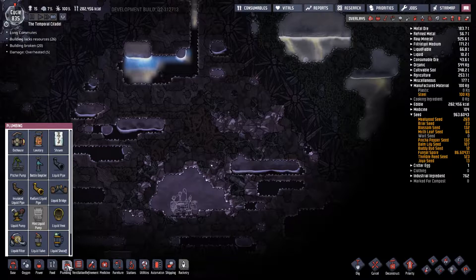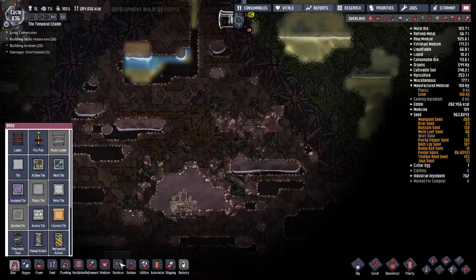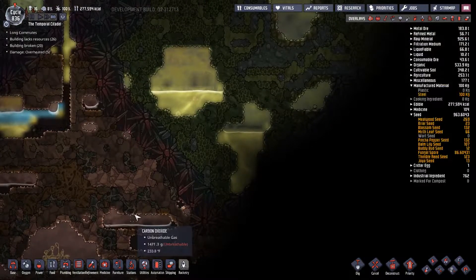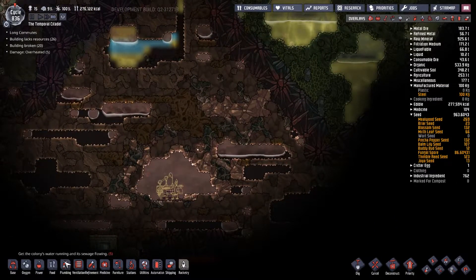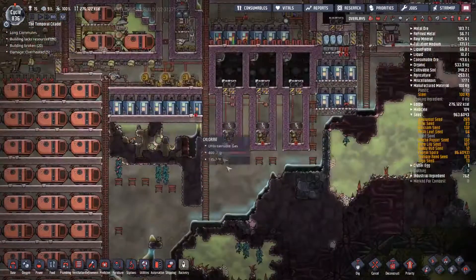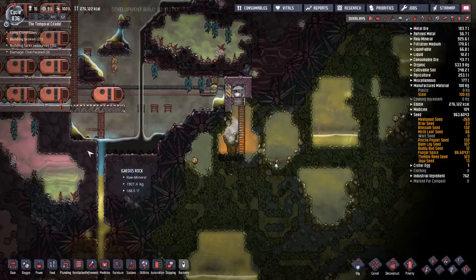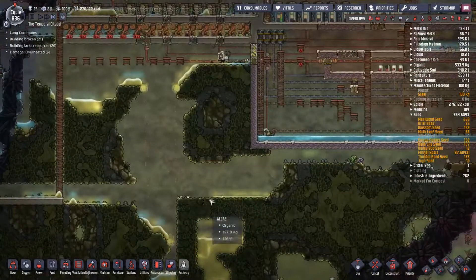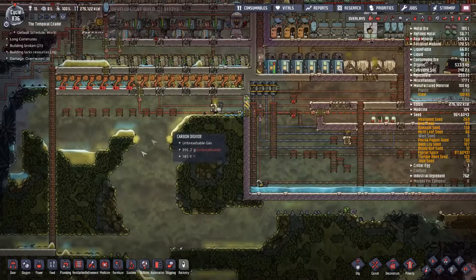Now, does it have to be water just in general, or can it be any kind of water - can it be polluted water? Input requirements: water. Water pumped into oil reservoir cannot be recovered. So our best bet might be to take the water we've gathered and maybe build something down here to catch this water that's falling.